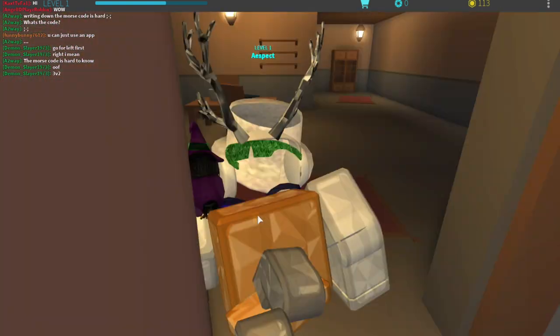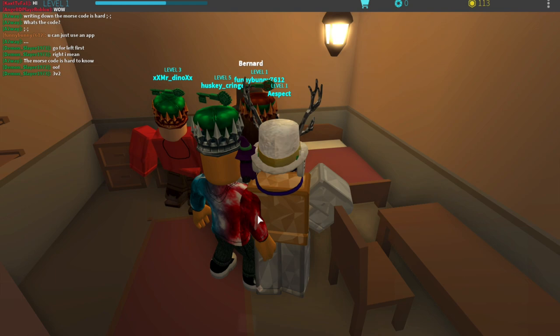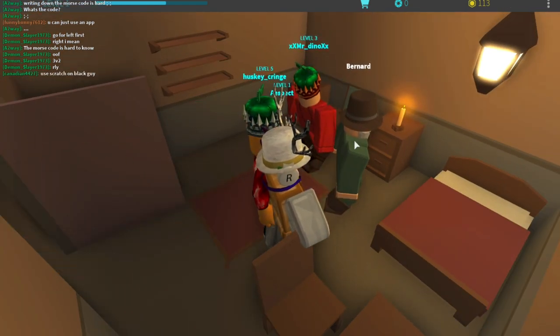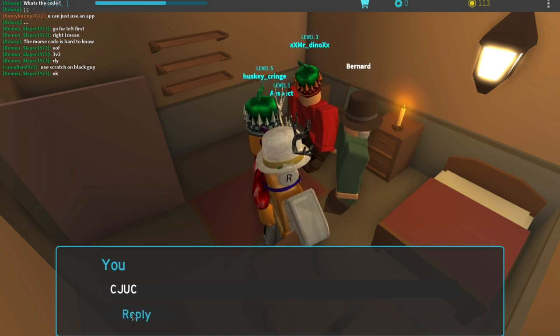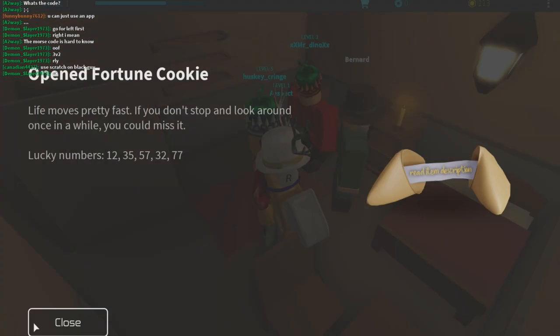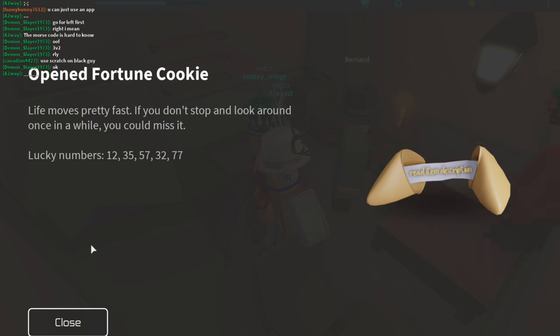Walk into the building and click on Bernard. He will come up with that same prompt, but instead this time you type in the letters that you found from the Morse code and hit Reply. You will get a fortune cookie. There is something cool inside this — hit Use, click it again, and some lucky numbers will pop up. Make note of these lucky numbers.